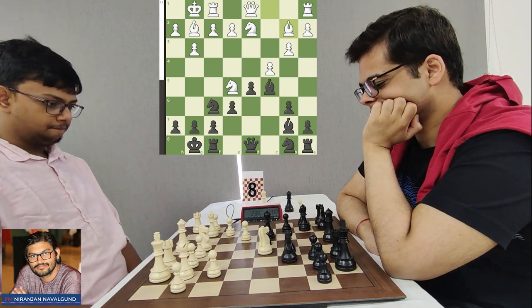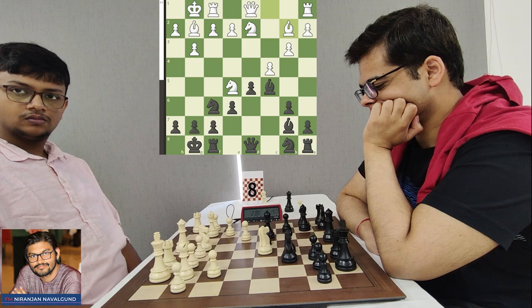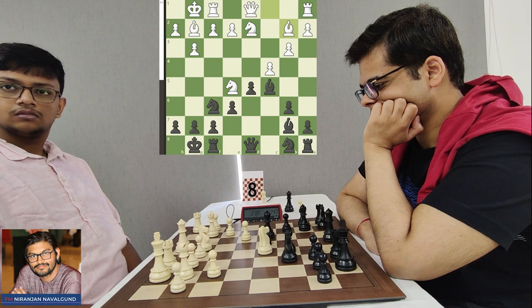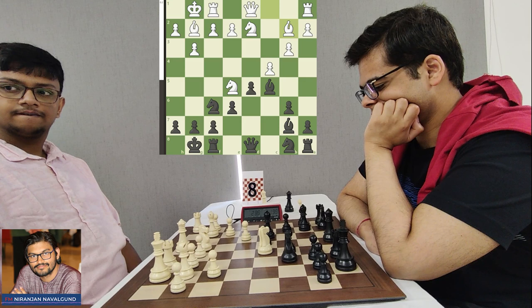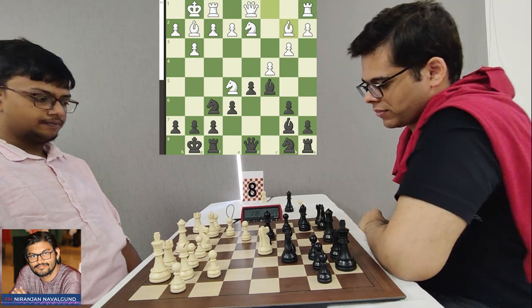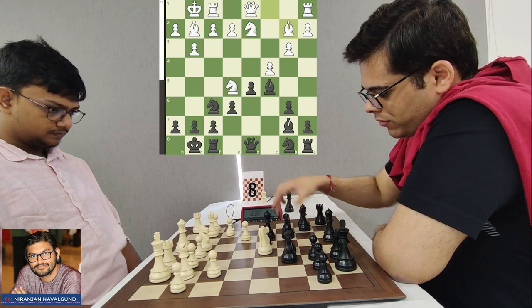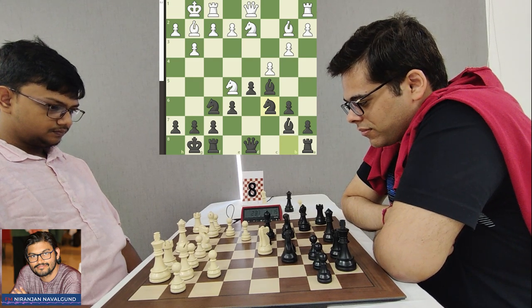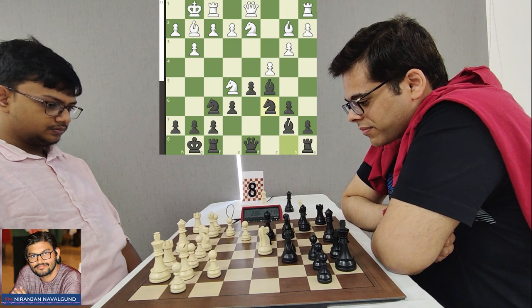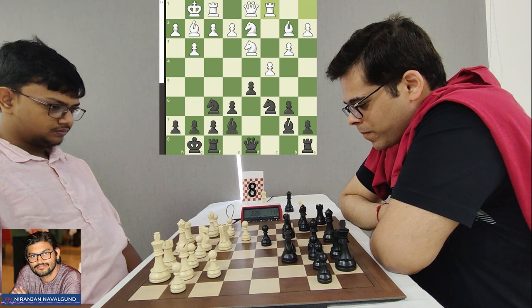These Grandmasters always take every opportunity to develop. After Bishop B2, Sahil has Knight BD7, Knight C6, or Queen E7. It will be interesting to see which path Sahil chooses. Both players are distracted looking at the other board — perhaps something interesting is happening there, some sort of a sacrifice — and the time difference is building in Mitrabah's favour.